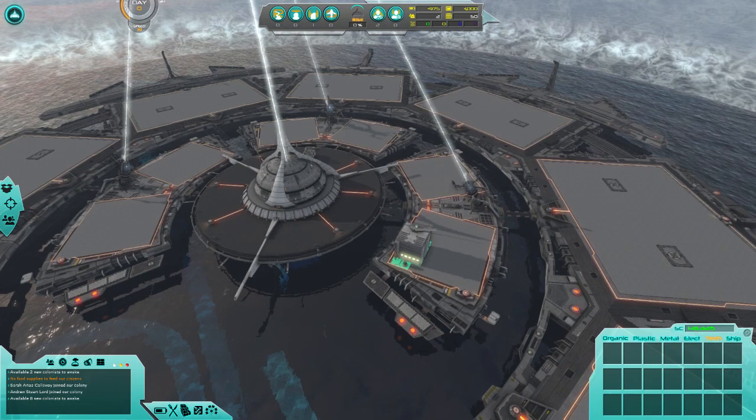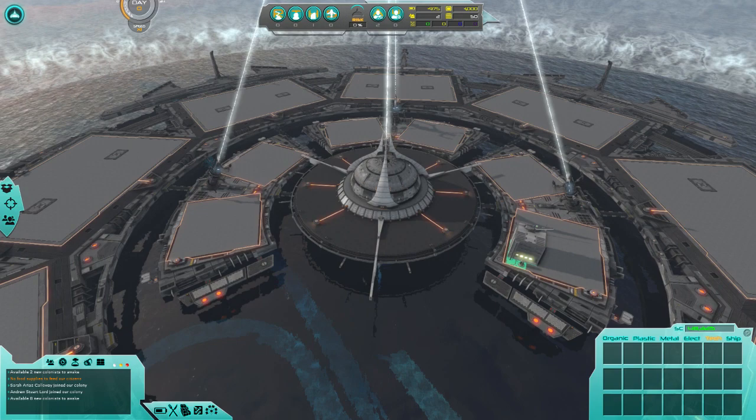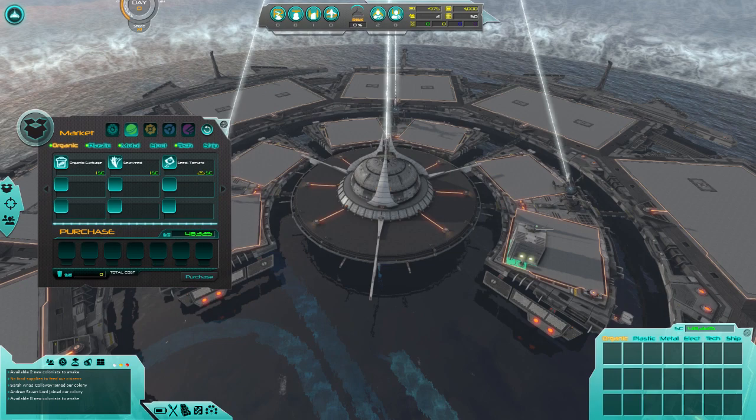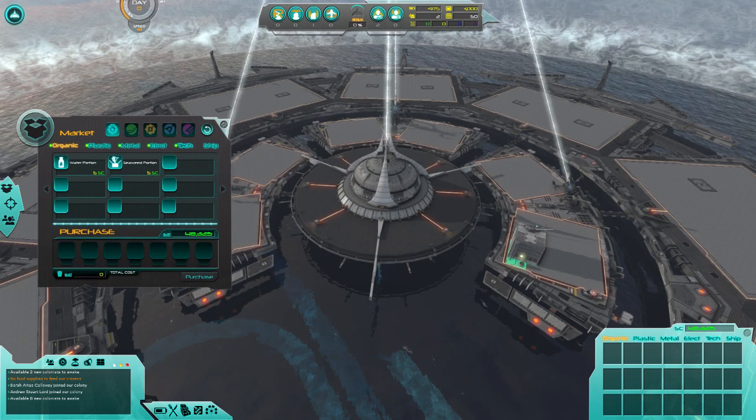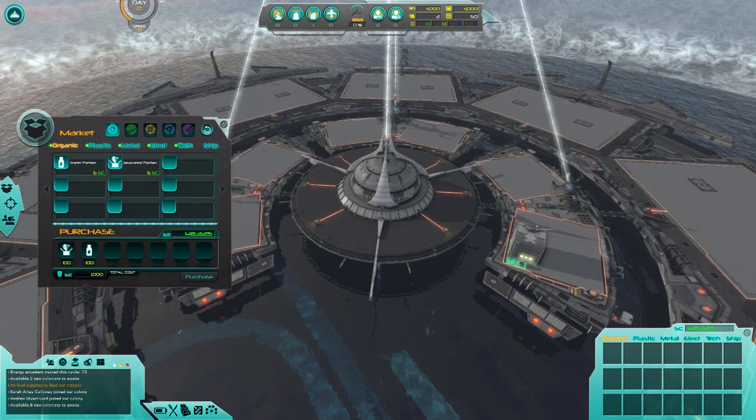And we're going to need a lot of that. I might actually build more of those. So then what we're going to do is quickly pop over to the market and go to organic. Now we've got organic garbage, seaweed, sea tomato — those are useless right now — water portion, seaweed portion. These are the important things. There are five different types of markets, each has different stuff you can buy, so that's something important to pay attention to.